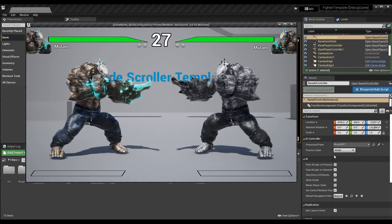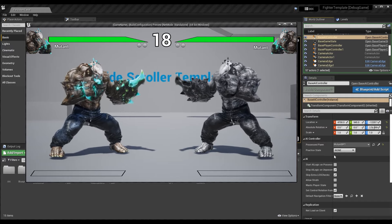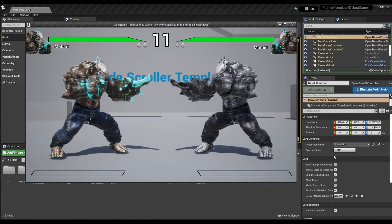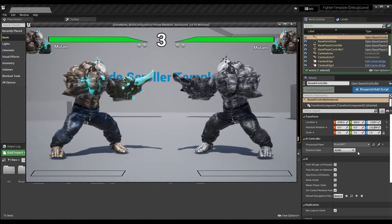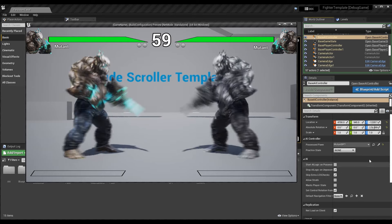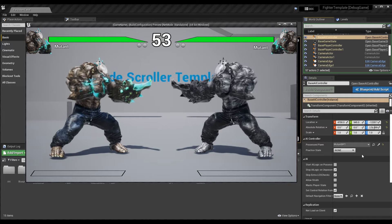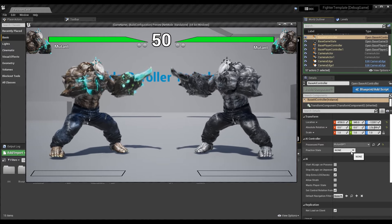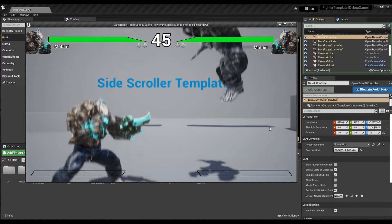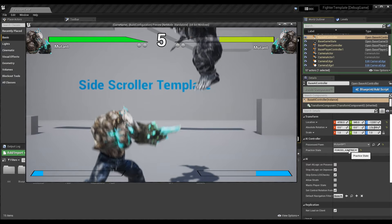That's the base AI controller. Here you'll see I have something called the practice state — this is essentially what we want to force the character state to be. With logic and branching, the AI could choose to crouch or block on its own. But we're forcing them, just like you'd see in a practice or training mode where you can set the dummy's behavior — crouching, blocking, or jumping continuously so you can test combos. I can take the practice state and change it to something like force jumping.